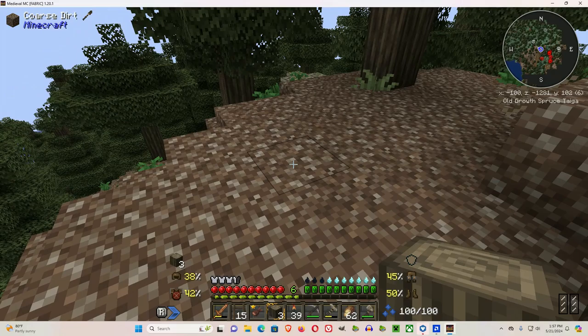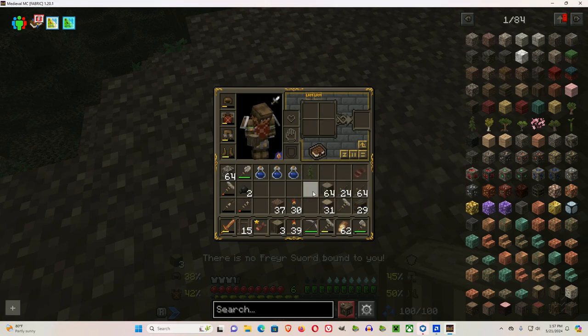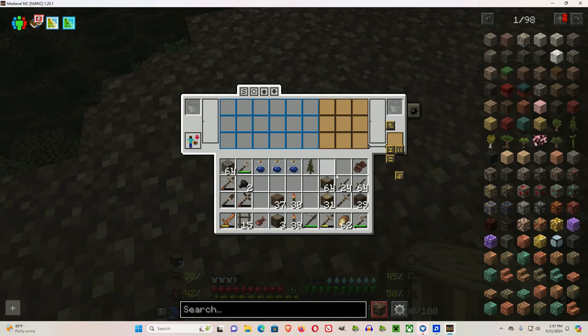I think it's getting late. Let's see if we can make a campfire. Open up the backpack — three sticks, a piece of coal, three logs, and we've got a campfire.